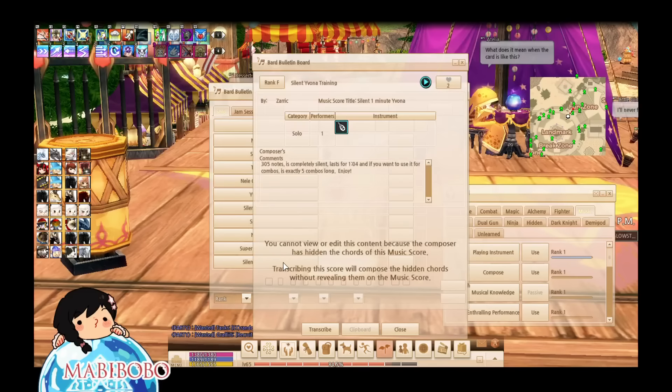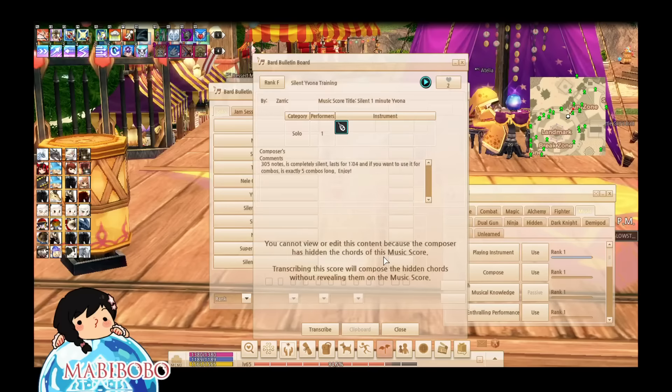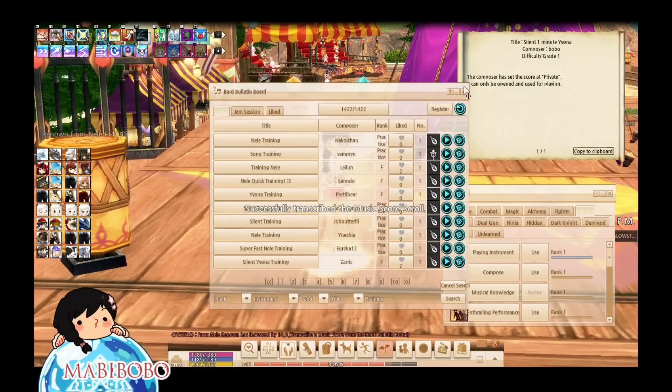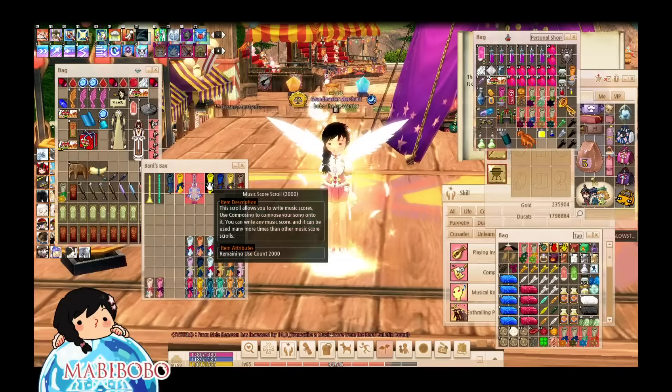Once you transcribe your scroll, you can use it for Yvona and Nelly training with your friend. It will count as training for you and not for the person that submitted it on the board, because when you transcribe a scroll on the board, it has your name as the composer. So you guys don't have to worry about that.